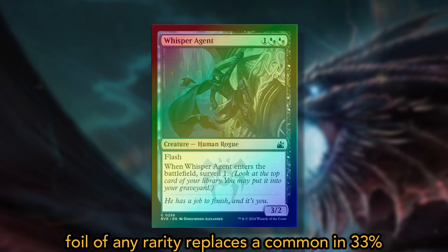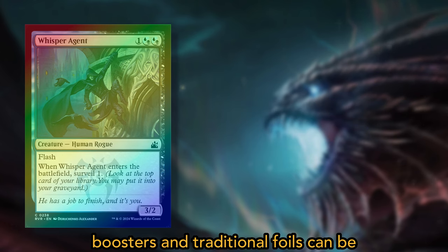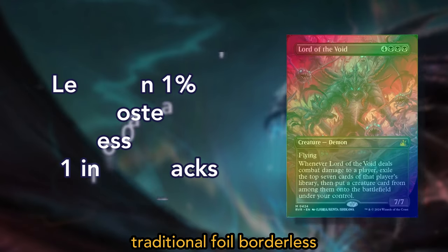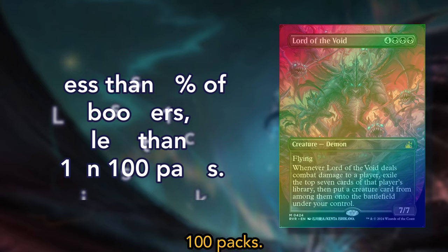A traditional foil of any rarity replaces a common in 33% of booster packs, or about 1 in 3 boosters, and traditional foils can be either normal frame or retro frame. A traditional foil borderless mythic card can be found in less than 1% of boosters, that is in less than 1 in 100 packs.